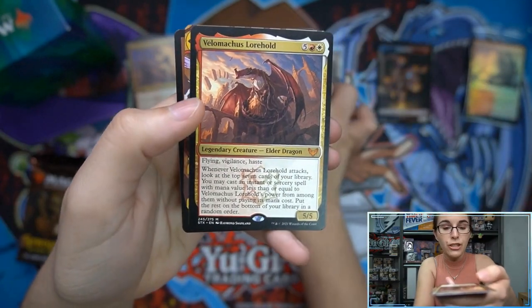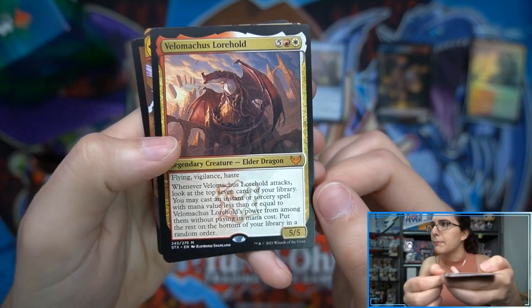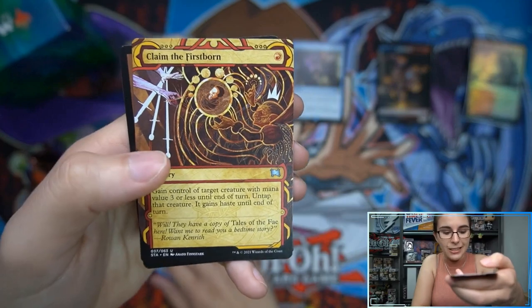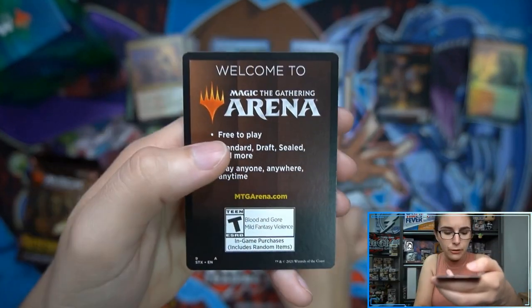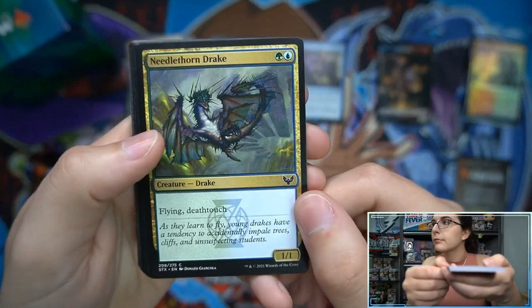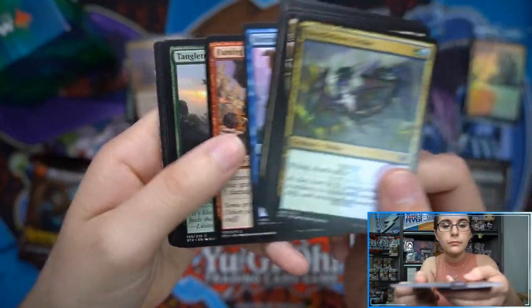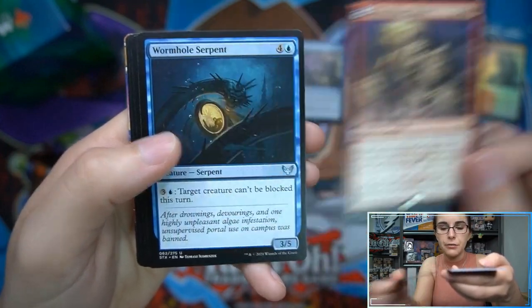We have Velomachus Lorehold — a mythic — here in pack number one! The Lorehold mythic elder dragon, Velomachus. Very cool name; I really like the names on these new dragons. Also, Claim the Firstborn is our first Mystical Archive. We also have a rare lesson card: Illuminate History.